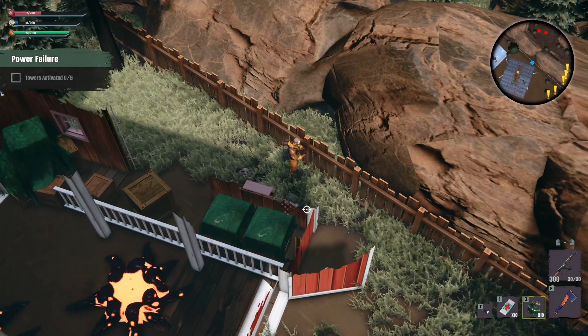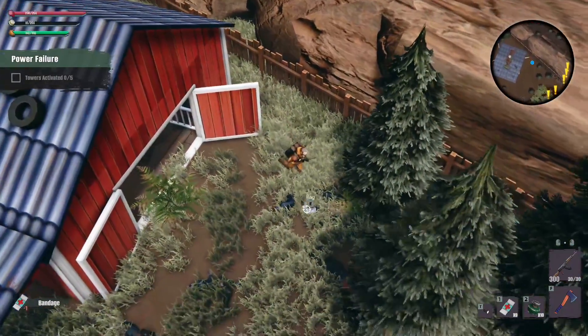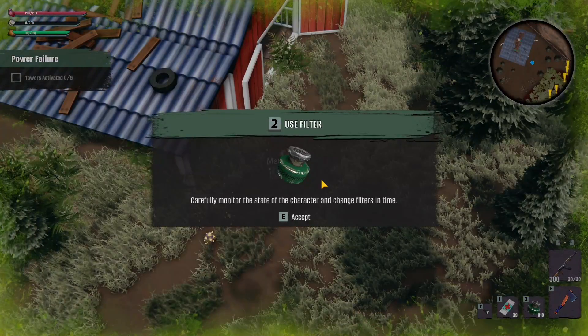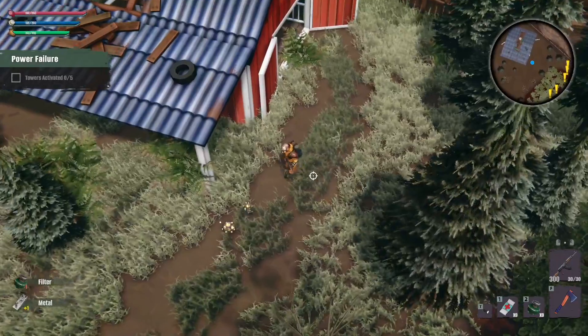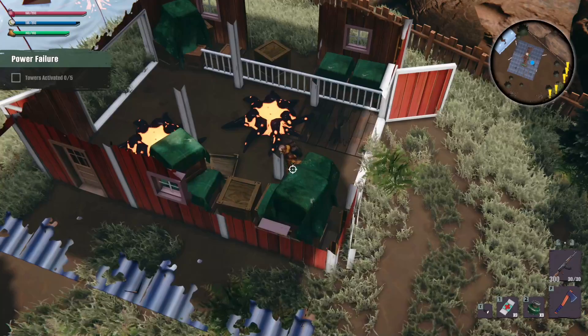Alright, that worked out okay. We're going to give ourselves a bandage and we took out a decent amount. As you can see, our respirator got pretty low in that. So let's go ahead — it's telling us we need to use a filter. That's number two, we pop that. We have a certain amount of them.